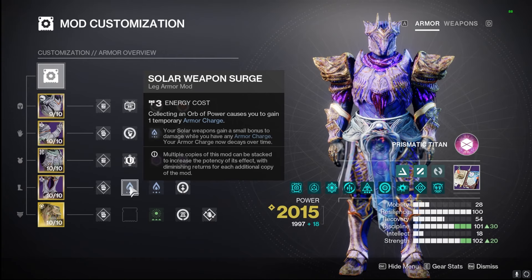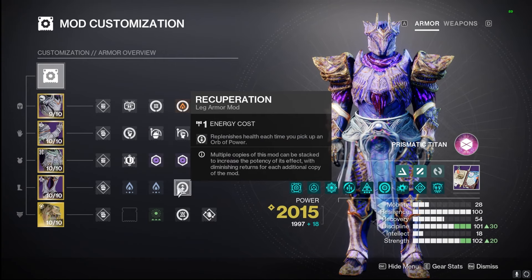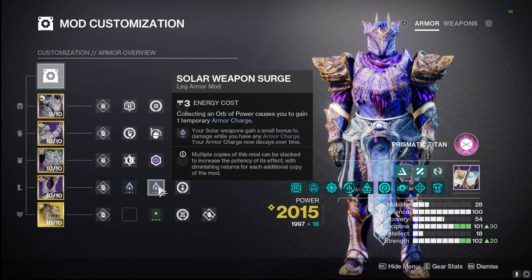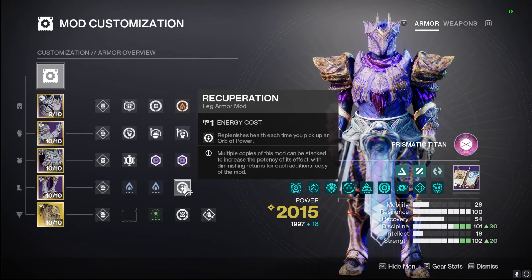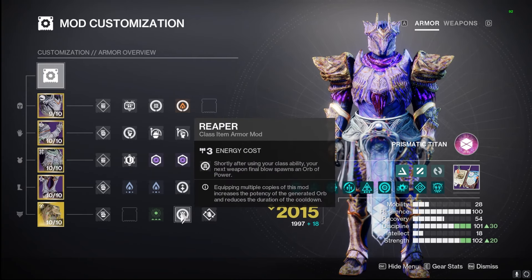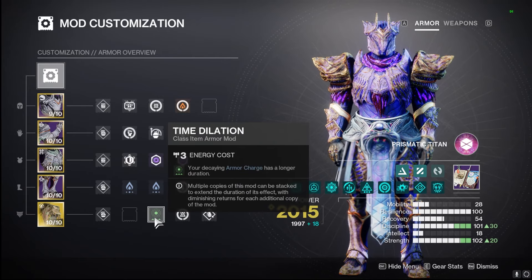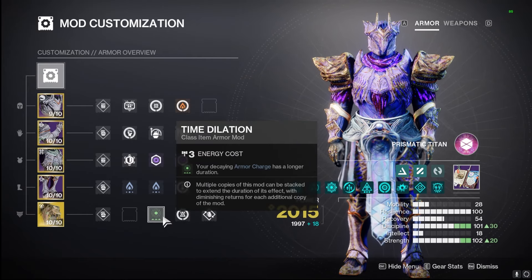Moving on to our boots, we're using solar weapon surge double so we can get that 17% damage increase, with Recuperation — when we pick up orbs of power, we get a nice boost to our health. With Time Dilation, Reaper, and Bomber, we get our grenade back faster, create even more orbs of power, and keep that 17% damage increase lasting even longer.